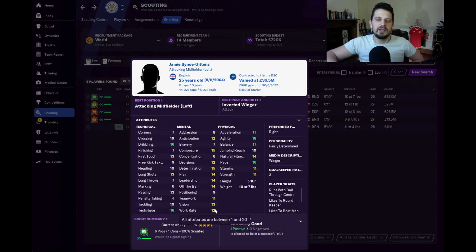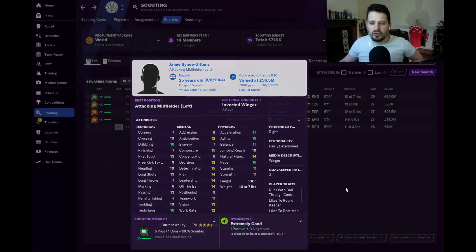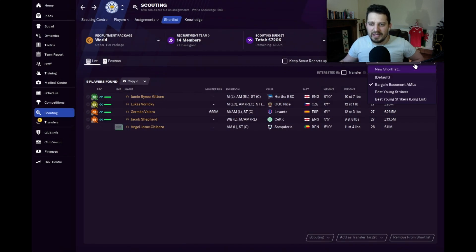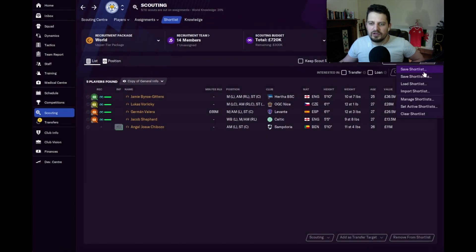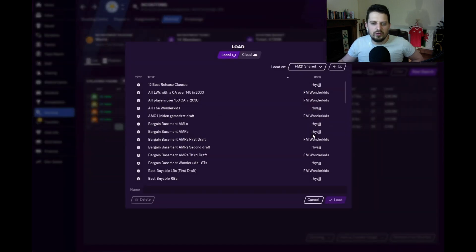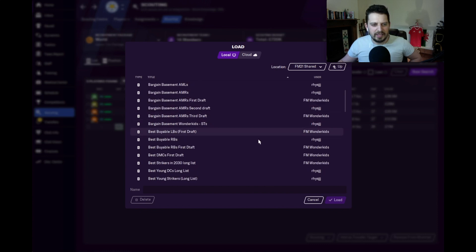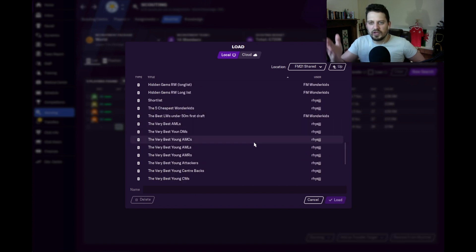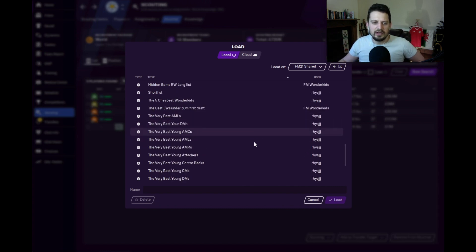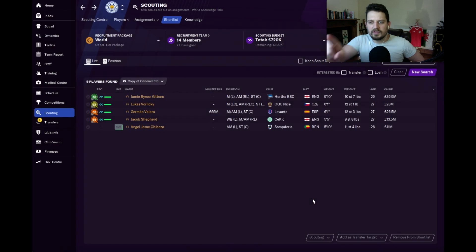Don't forget all these players are available for under a million pounds at the start of the game. If you want the shortlists for every single video we've ever made, simply head on over to Patreon and become a patron. For as little as two dollars a month, we update it every month and you get every single shortlist we ever make and will ever make in the future. Thank you very much for watching — we'll see you next time. Peace.